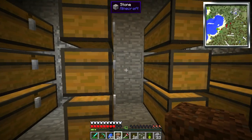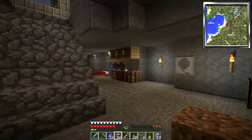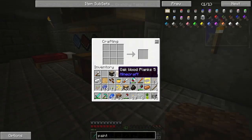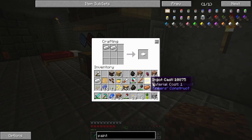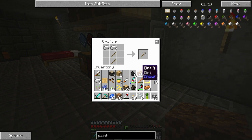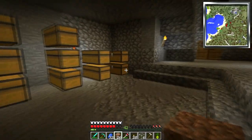Where did I put that iron? Here. Let's just make a regular hoe. I know you can make a Tinker's Construct hoe, but just for the purposes of time, I'm going to make a regular iron hoe. It'll save us some time.